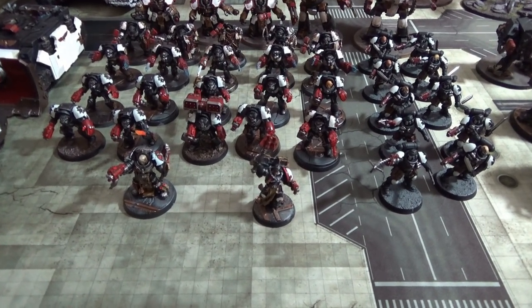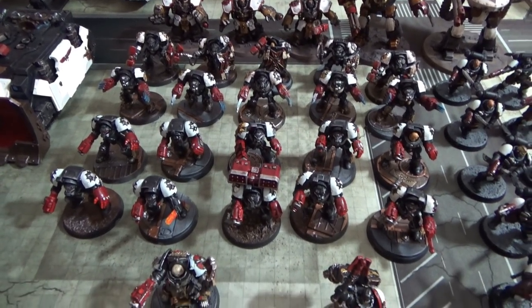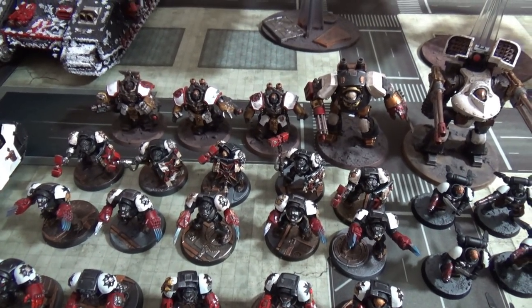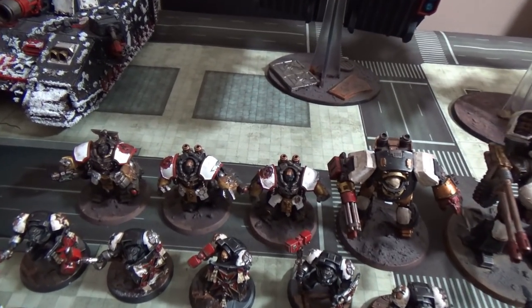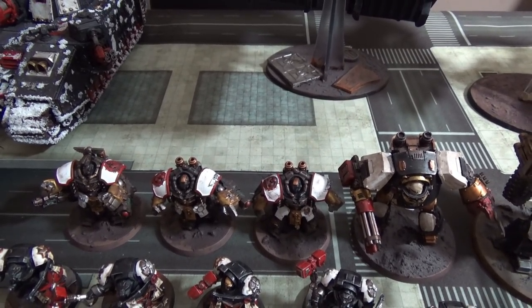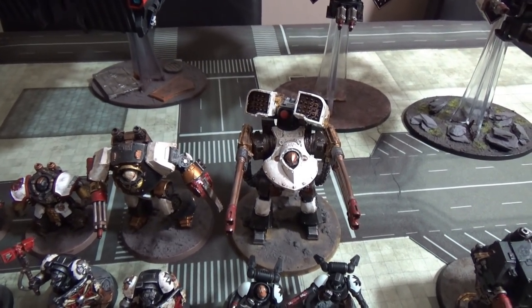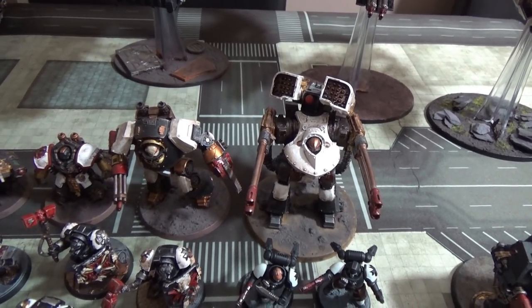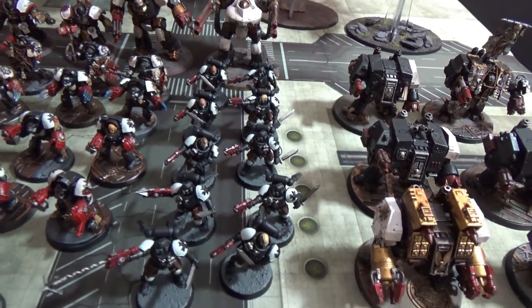We then come on to the first Vanguard Detachment over here, led by two Chaplains — one in Terminator armor, one with jump pack. We have two Terminator Squads: a 10-man standard one and a 10-man assault one, the assault one being half claws, half hammers. Because I was running out of slots, I also put in some Centurion Devastators armed with grav weapons and chest missile launchers.